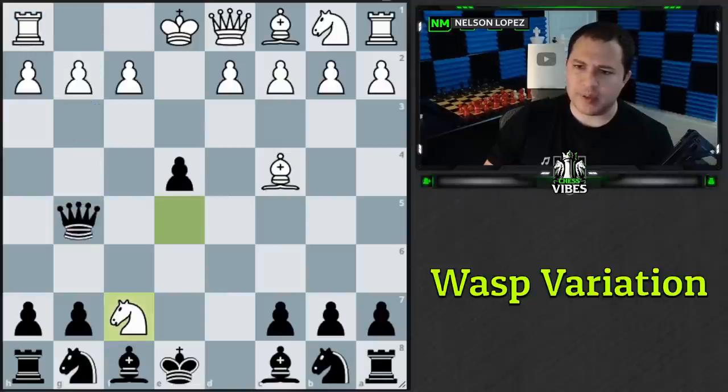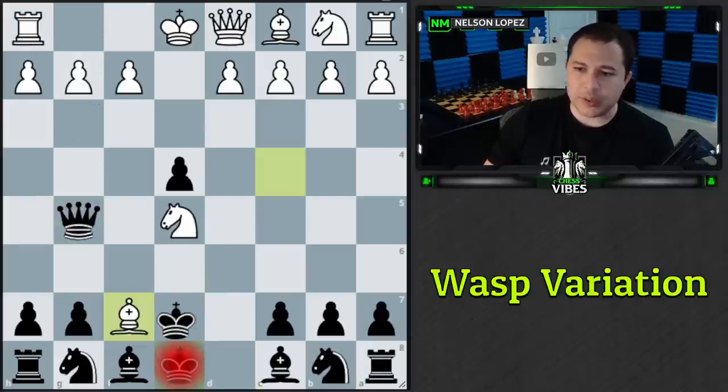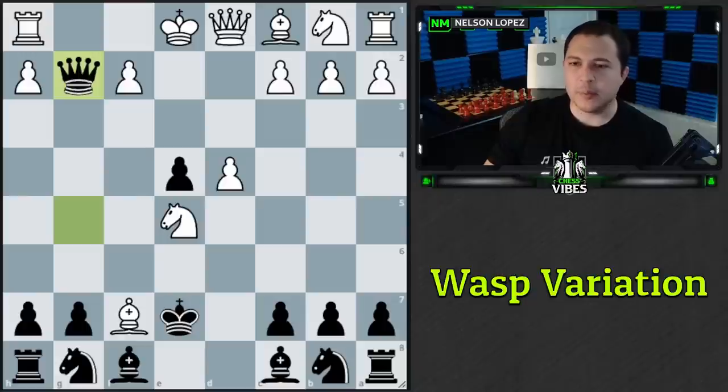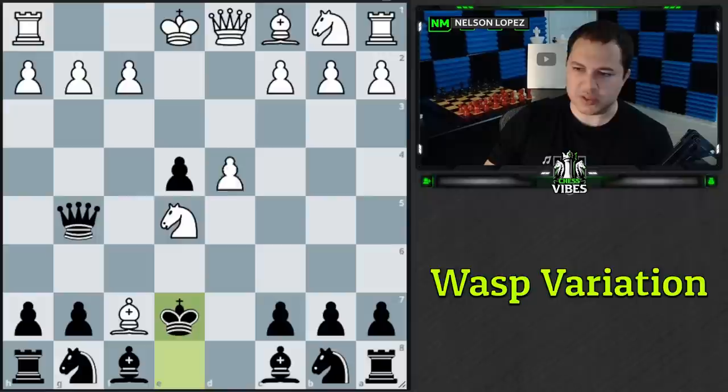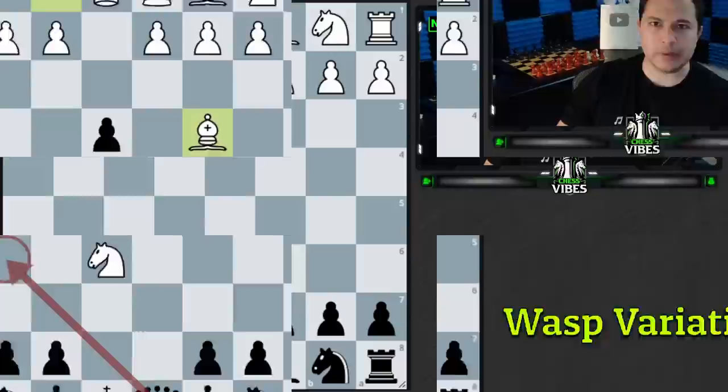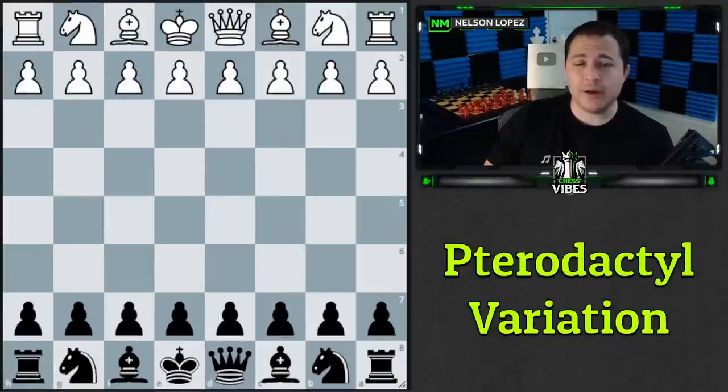Our king is a little exposed, but white's king isn't safe either and we're just up a piece — Stockfish evaluates it at minus 4.5 for black, meaning it's great for us. If white played better with bishop takes f7, the game goes on with king e7, d4, taking on g2, and it's still tricky — slightly better for white but black still has good results. This is the Wasp Variation, one of my favorites out of the Elephant Gambit.